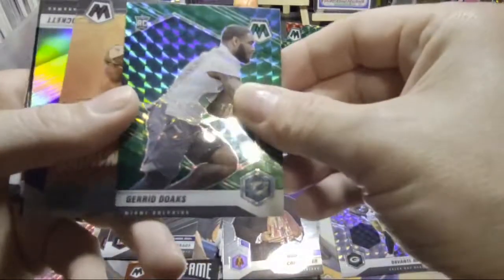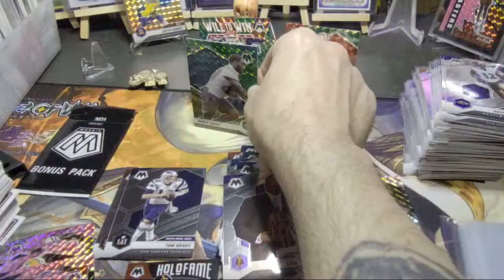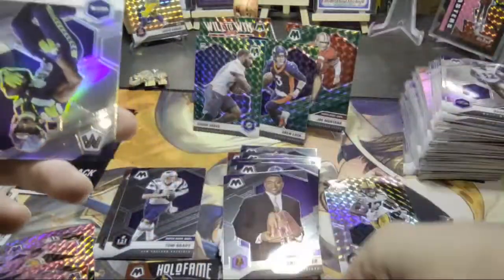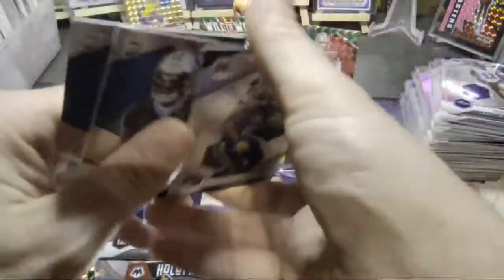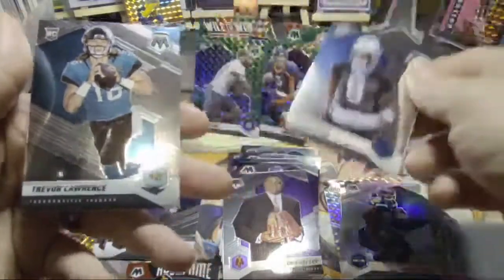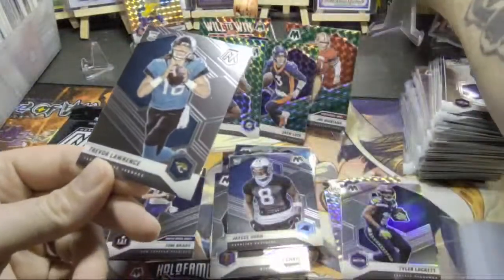Mosaic, Jared Goff — green. AJ Brown got game, got a silver. Who's that? Tyler Lockett. And a JC Horn and a Trevor Lawrence — nice. That's a standout one.